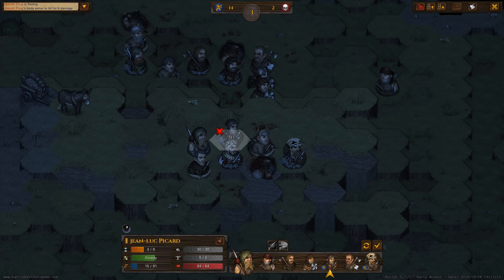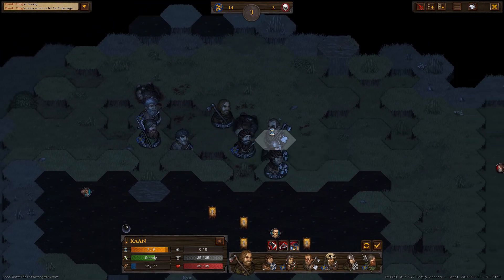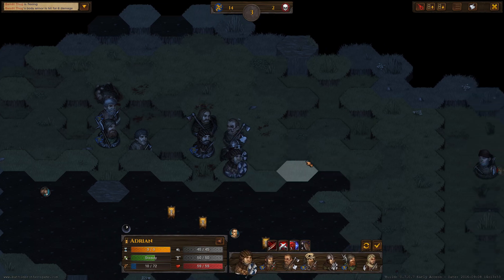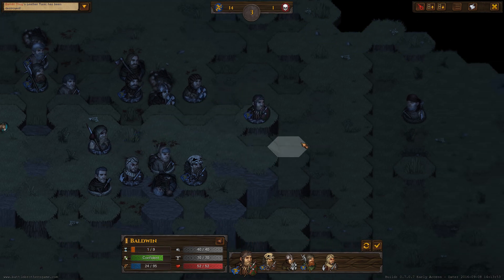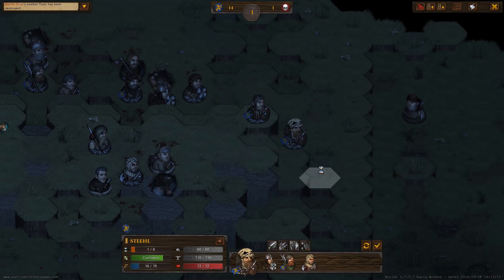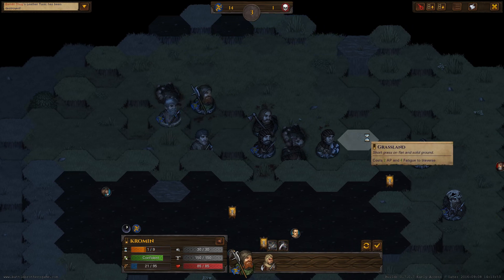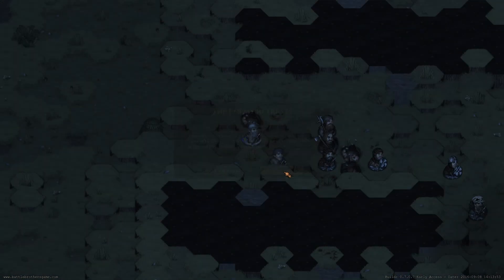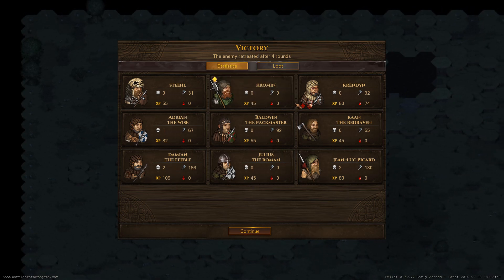Damn! Two for two! Crossbowman's getting the hell out! Khan — that's too far, I can't make that. I'm in a full rout! Ah, it's over. We probably won't catch the crossbow. We got another level on Chroman. No deaths!